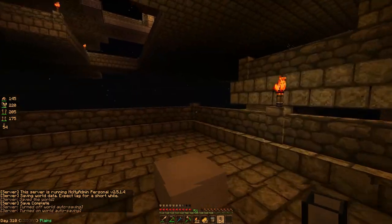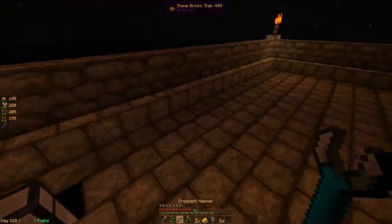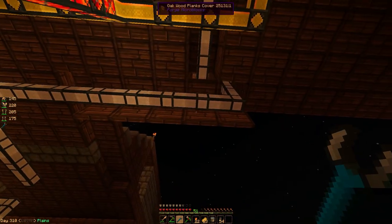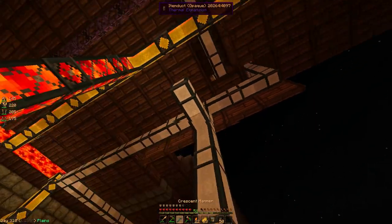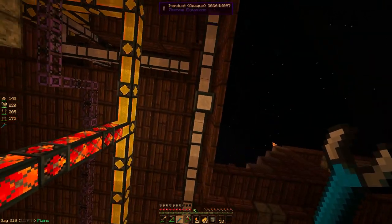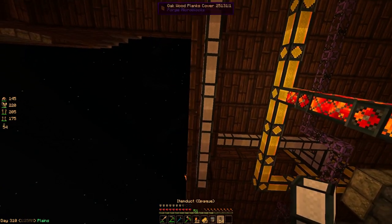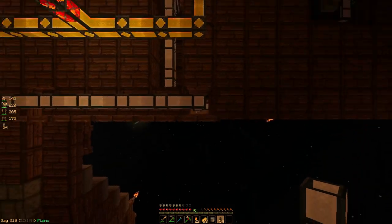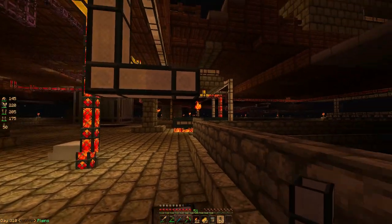Our second smeltery is pretty well good to go now. I just connected the lava and the item ducts are going to come up here with the other barrels. This line carries the ores to the barrels. I'm going to have them come down like so — simple enough, nothing crazy. I'm going to need four barrels here, so I'll have one, two, three, four whitelisted. I need chests — I have to upgrade these barrels to chests — and four servos.